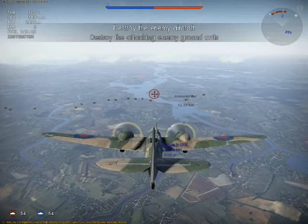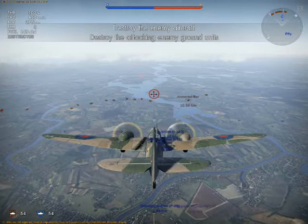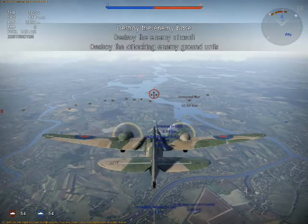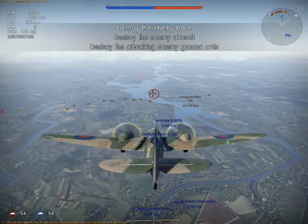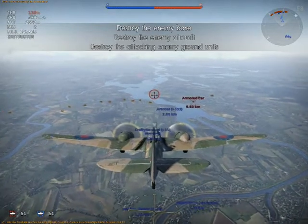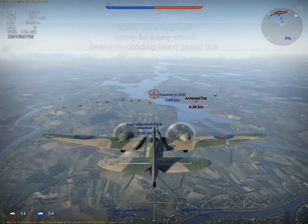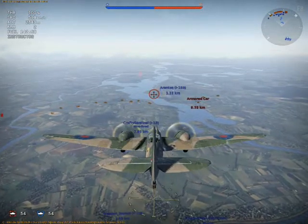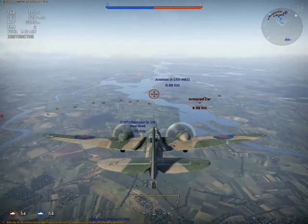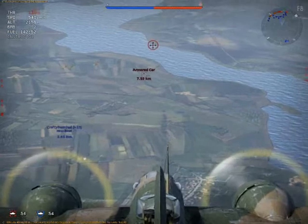The back turret is the engineer turret. It's about 330 degrees but I can't get some angle in front. The bottom turret is really useful as it will take enemies down below me. It also has a forward firing machine gun that is useful for taking out light armed vehicles, artillery, and attack guns on the ground.